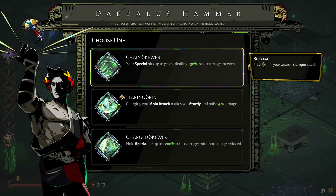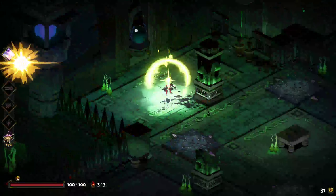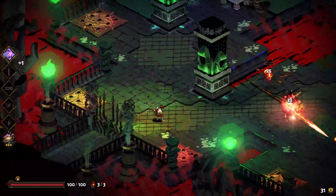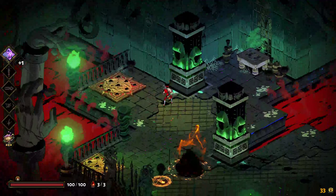A boon choice appears: your special hits up to 7 foes dealing 30% base damage each - Flaring Spin. Charging your spin attack makes you sturdy. Charge Skewer lets you hold special for up to 200 base damage. We'll go with the option where our special can chain react - we're gonna go get a vector because it can just chain off these skulls. Yeah, that's nice.